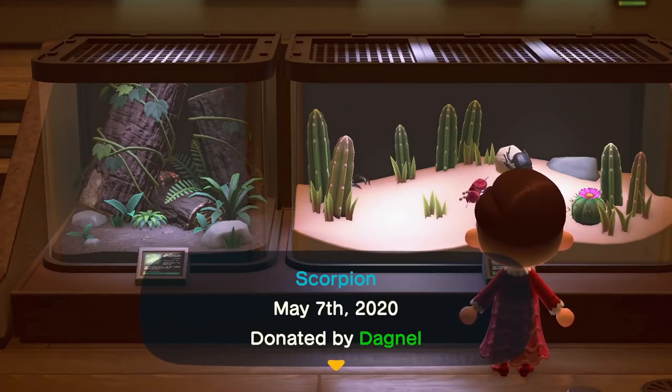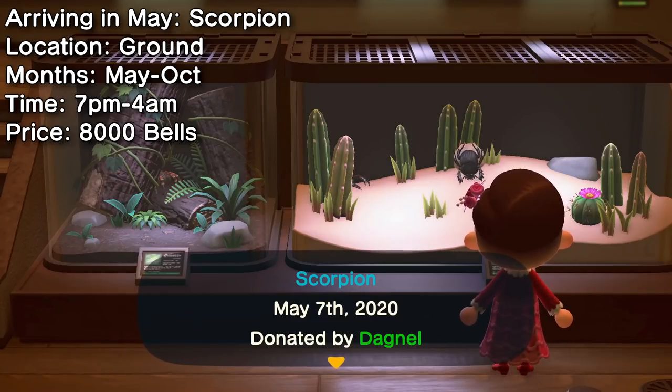If you thought you were safe now that the tarantulas have despawned, sadly you're not. Scorpions will begin running wild on your island and will continue to do so at night until October.